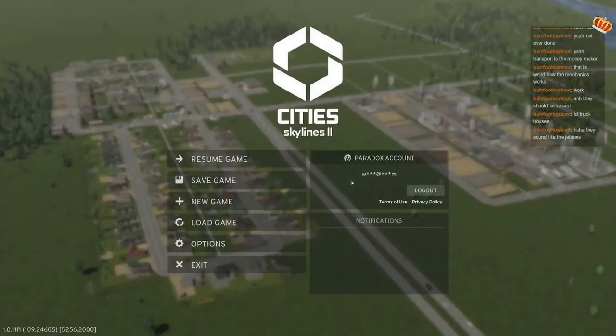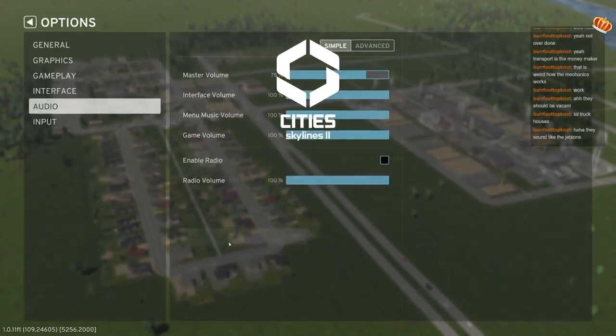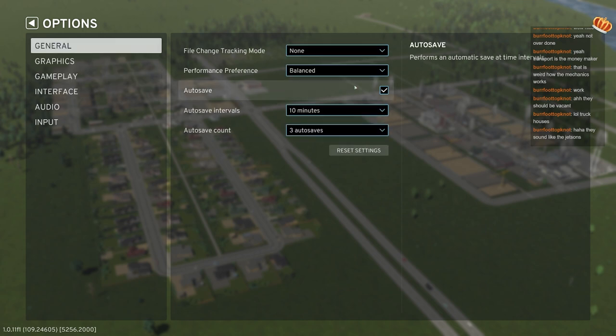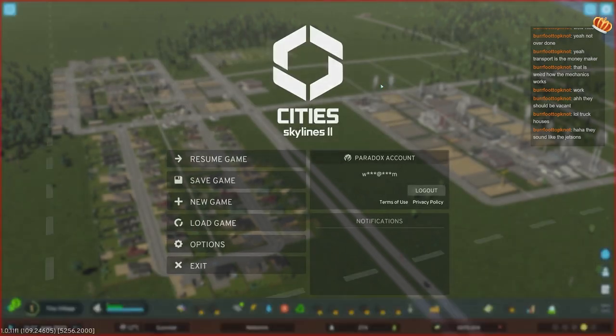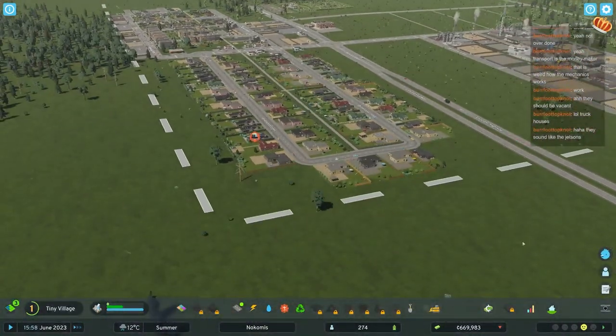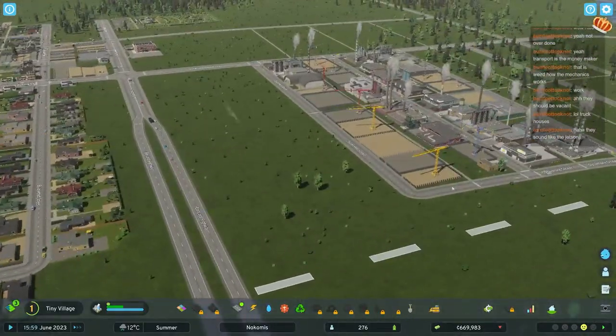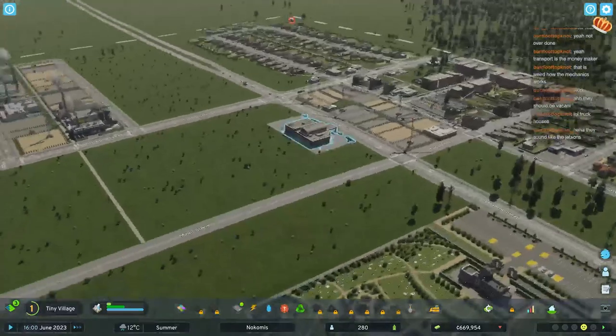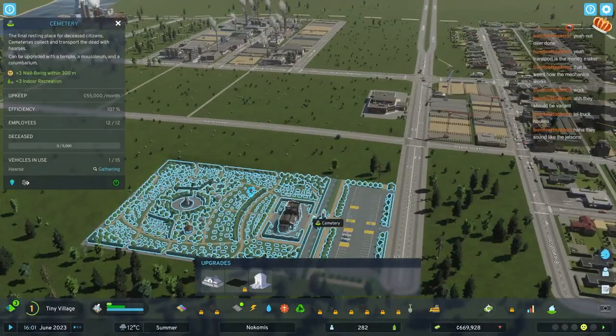One thing - if you do get this game, you have to go into the options, go to general, and turn on autosaves. It's not in there by default. Set it to nothing too much, nothing too crazy, because every time it autosaves - especially later - the game is just going to stop for two seconds or something, which can get on your nerves.